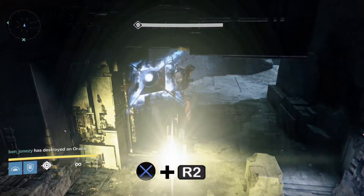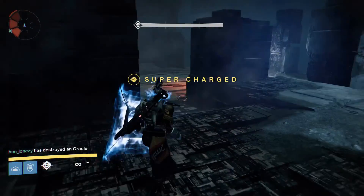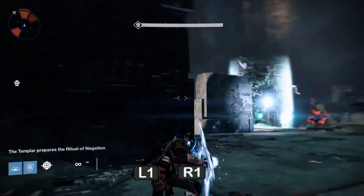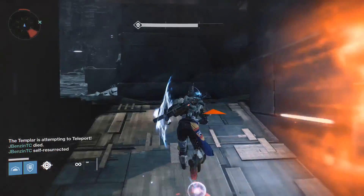Here's another look at it — just smash the oracle, build up the super, run over to the Templar, and smash him with the super, like so. But be careful: sometimes you can get detained yourself, and if you do, just jump and press R2 in a Hulk slam.